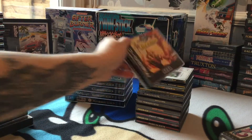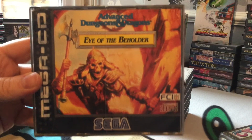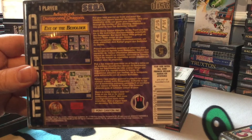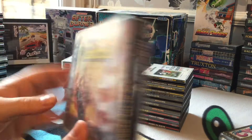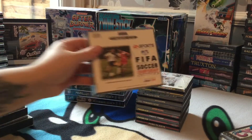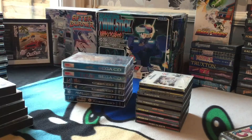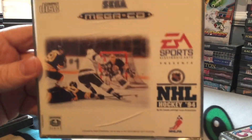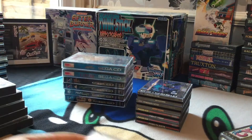Next up, what have we got - Eye of the Beholder. Originally on the Amiga I do believe, sort of like the sequel to Dungeon Master, and you can also use the Sega Mouse on this one. Great game. Next up, more football - FIFA, got to have FIFA on every system. And here we have another EA Sports game, NHL - not bad actually, I have given this one a bit of a blast.